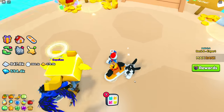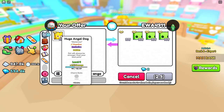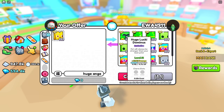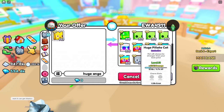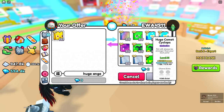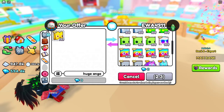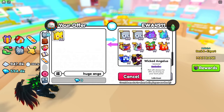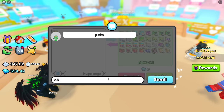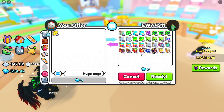We got EWA trading us in the meantime. Oh my god, he's putting in a lot! Huge lucky dominus, a huge clover dragon, rainbow huge happy rock, two comet cyclopses, a cosmic axolotl, three lucky dominuses, two normal happy rocks. He's giving all of this for one huge pet - this is insane! This is a very good offer. I'll let the comments decide if I should do this trade.